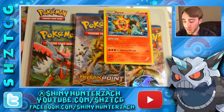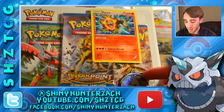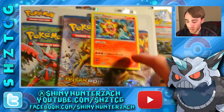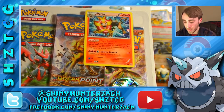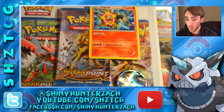This is one of, I believe, two 3-pack blisters that they have of this format. This one has three Breakpoint packs, a Pikachu coin, and a Pyroar sort of galaxy or dotted holo, which is a reprint of the one from, I believe, Phantom Forces with Flare Command. So that's pretty awesome — actually a decent sort of promo for them to have.